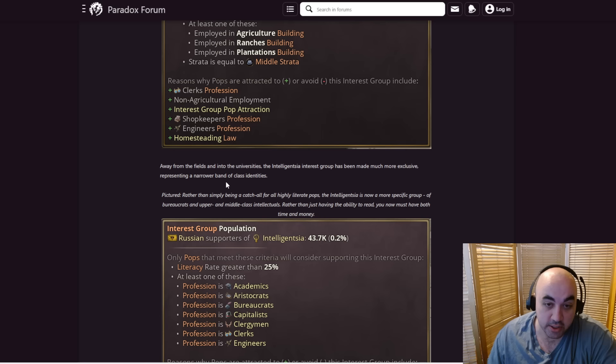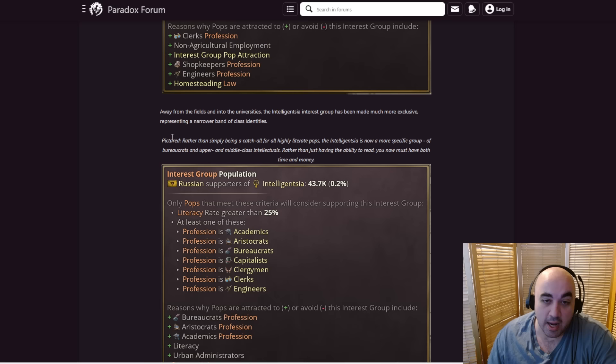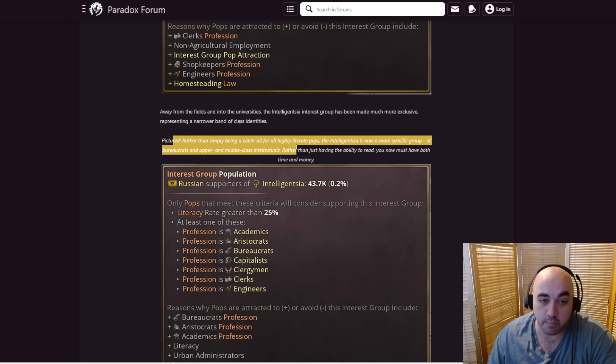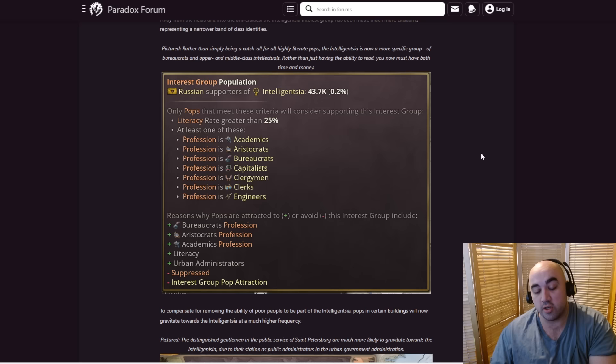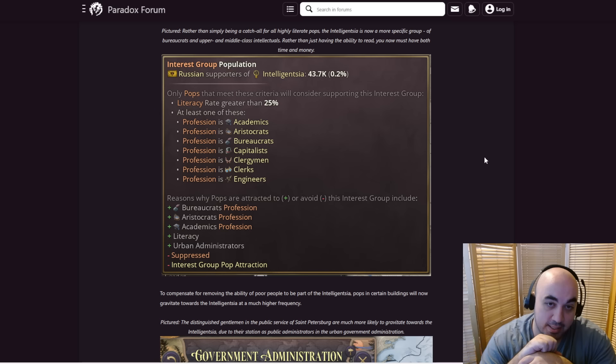Away from the fields and universities, the intelligentsia interest group has been made much more exclusive, representing a narrower band of class identities. Rather than being a simple catch-all for all highly literate pops, the intelligentsia is now more specifically bureaucrats and upper/middle class intellectuals. Rather than just having the ability to read, you must now have time and money. Previously as pops got more literate they would be attracted to the intelligentsia, and you would actually get a ton of capitalists being intelligentsia — that's where a lot of intelligentsia clout would come from.